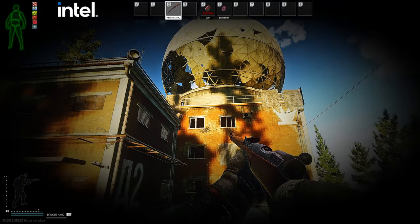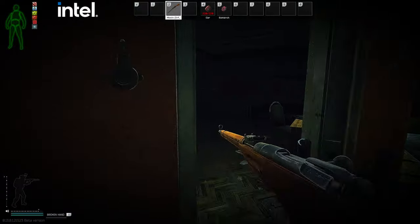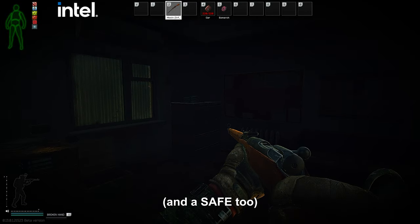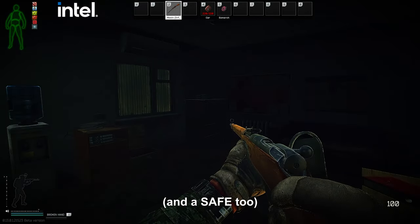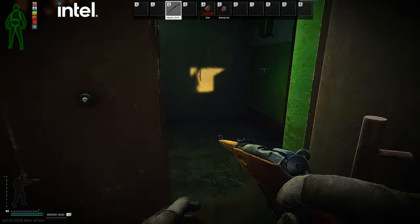I am at the observatory, and the route starts from this building. You'll go inside — there are 8 drawers here. You're going to loot every one of them. After we have done that, we'll go into the bunker.